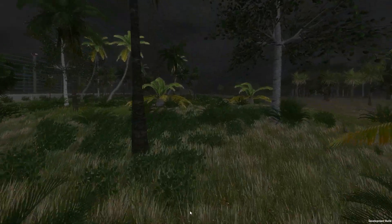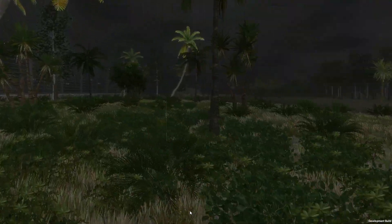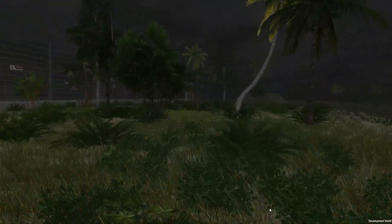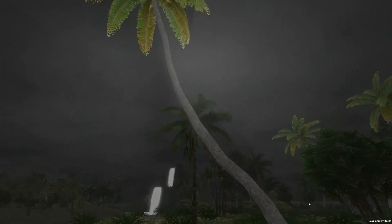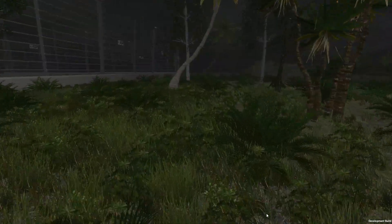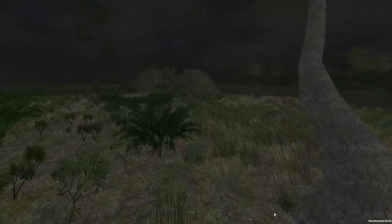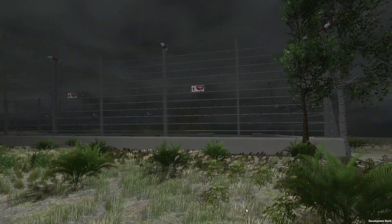Hey there guys, welcome to the Jurassic World tech demo. This is an older tech demo running on the Unity engine — the new tech demo is coming soon. But I thought I'd show you this, which has really good dynamic weather. As you can hear from the background noise, this is the sound effects of Jurassic Park itself, which they've done a pretty good job — there's the fencing.